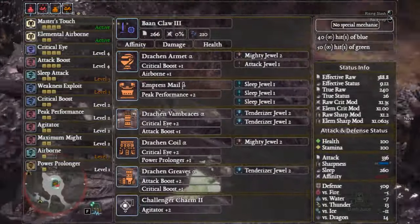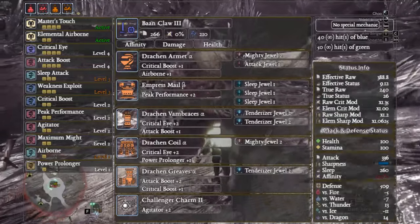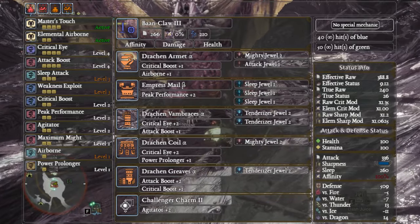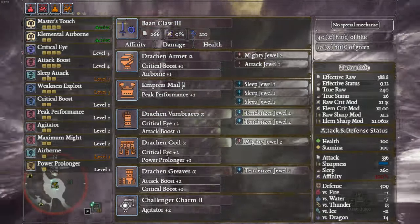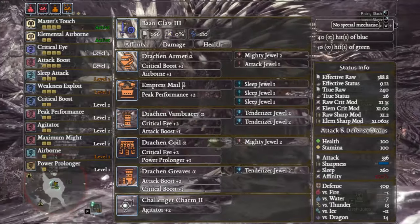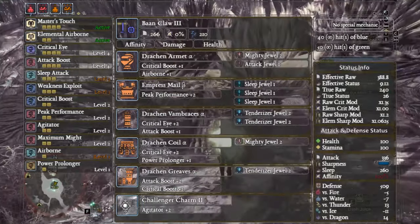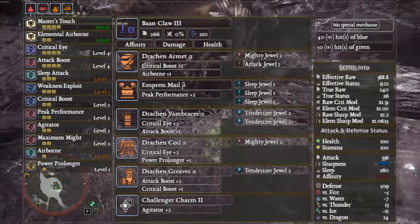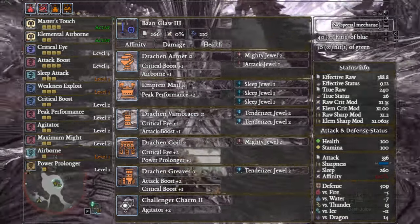It is at this point where the Baroth Club kind of becomes obsolete, and going for something like this would be much more worthwhile, especially in multiplayer and if your team is set up to take advantage of it. Baan Claw III — this gives you a decent amount of damage as well as putting the monster to sleep. The set uses Drachen Helm Alpha, Empress Mail Beta, Drachen Vambraces Alpha, Drachen Coil, Drachen Greaves, and the Challenger Charm, with Mighty Bow x3, Sleep x3, Tenderizers, and another Mighty.